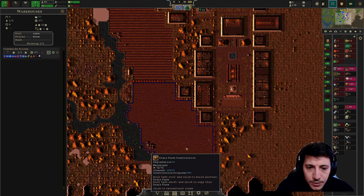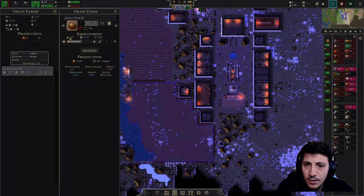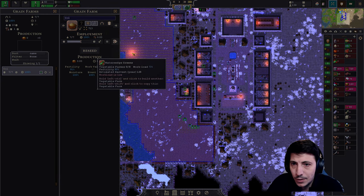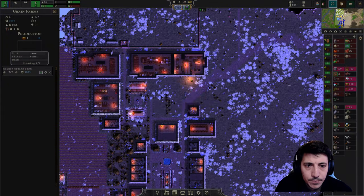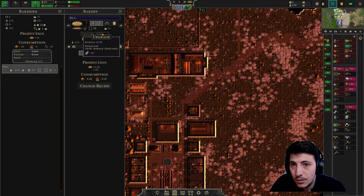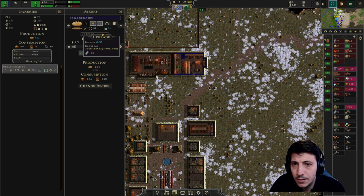All right, finish this. I think probably 7 is fine. Golden Grains Farm — the whole grain funnery.